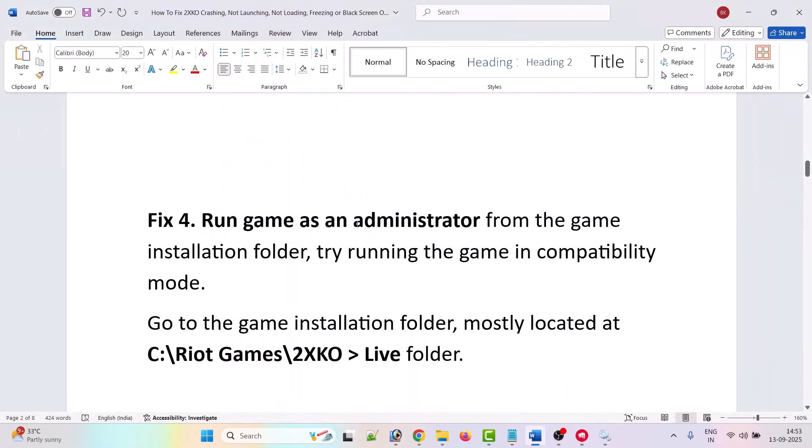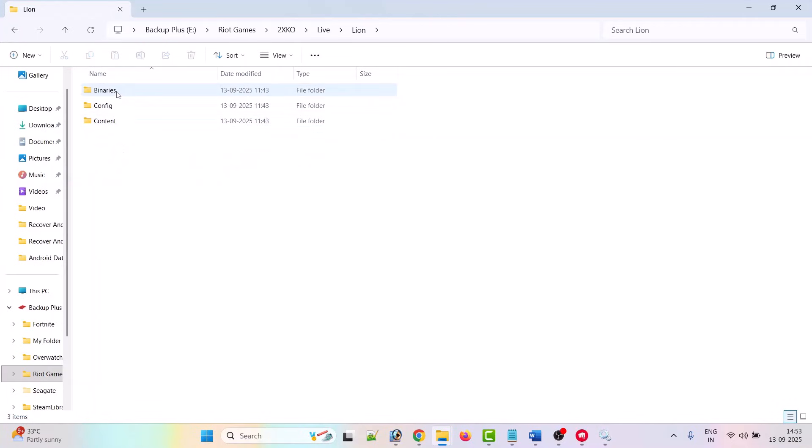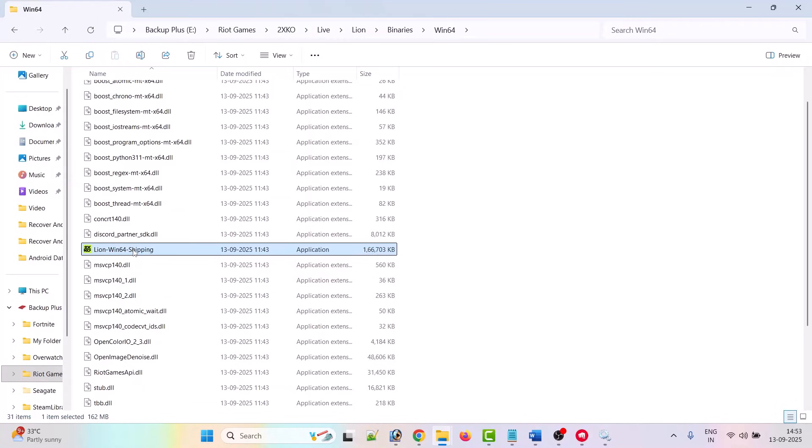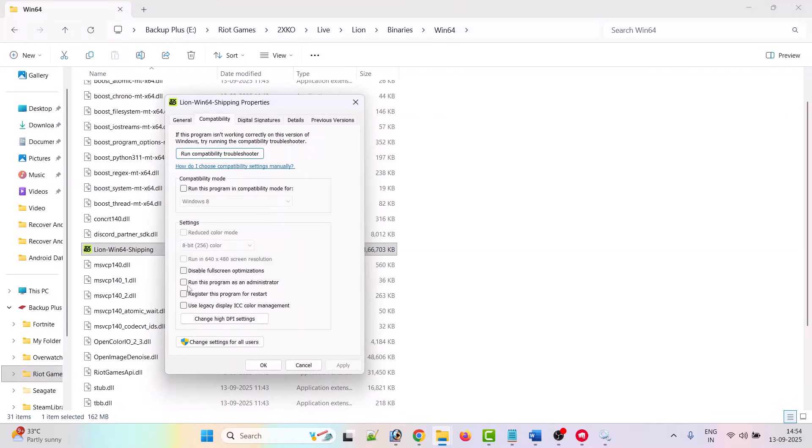The fourth solution is to run the game as an administrator. Go to the game installation folder, open the Live folder, and double-click the League exe file. If that doesn't fix it, open the League folder, then open Binaries, then Win64, and double-click the LeagueWin64Shipping.exe file. If it still doesn't work, right-click it, go to Properties, open the Compatibility tab, tick 'Run this program as an administrator', hit Apply and OK, then launch the game.